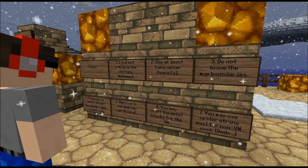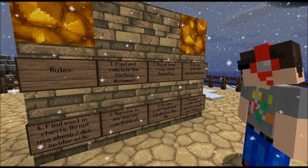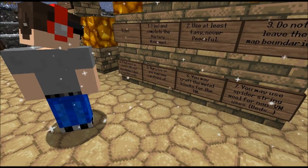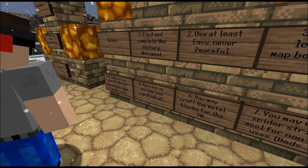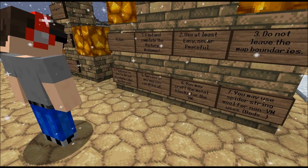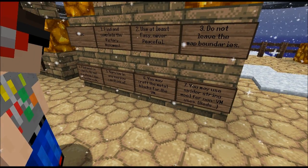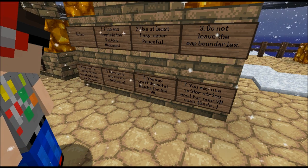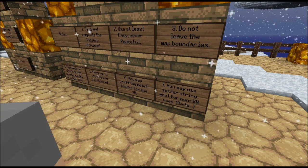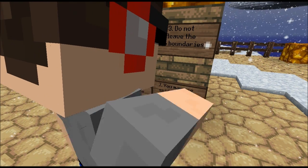Edmund, read the rules. Rule one: complete the Victory Monument. Two: use at least Easy, never Peaceful. Three: do not leave the map boundaries. Four: find all the chests. Do not use sheep — slash die, slash spider silk. Five: survive in any way you can think of. Six: you may crack the metal blocks for the Victory Monument. Seven: you may use spider string for wool for non-Victory Monument uses.